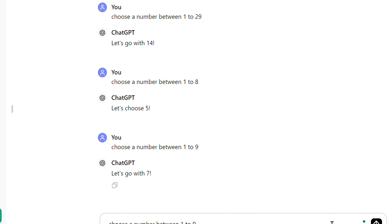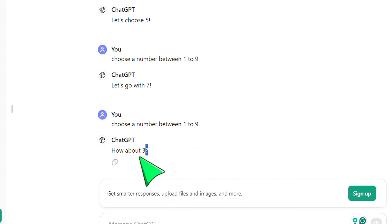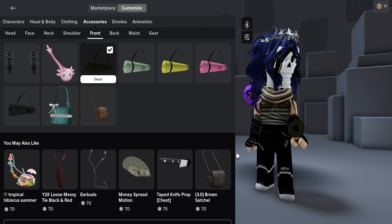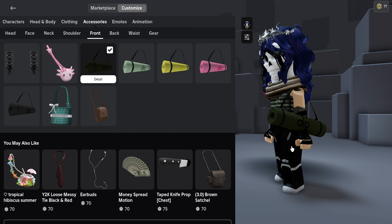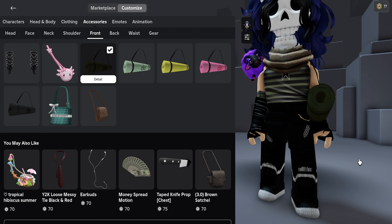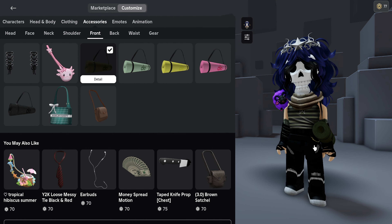This is front accessory. ChatGPT picked number 3. Oh my gosh, this yoga mat is matching the outfit so well. The shirt is green and it's green. I usually don't like getting a yoga mat but this time it's pretty. It is nice.